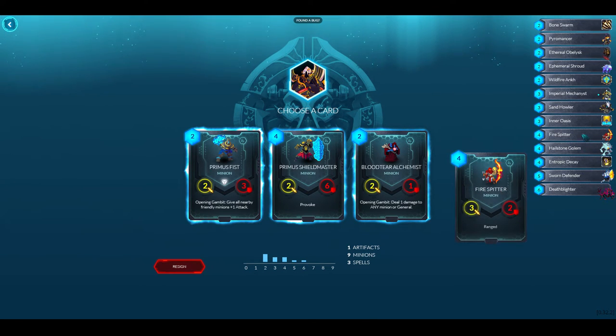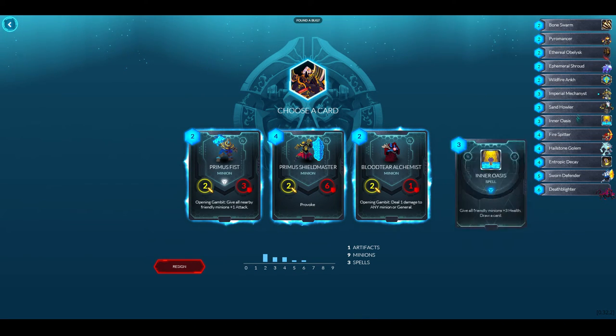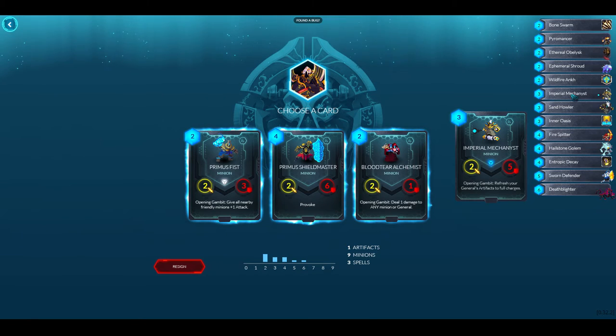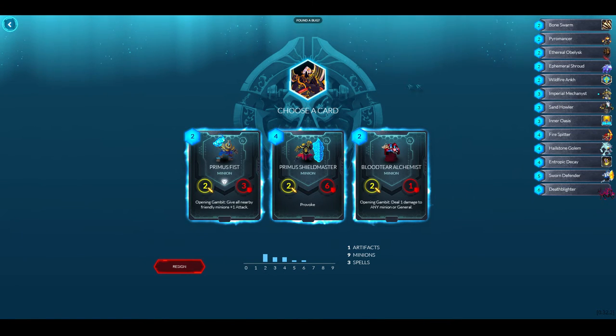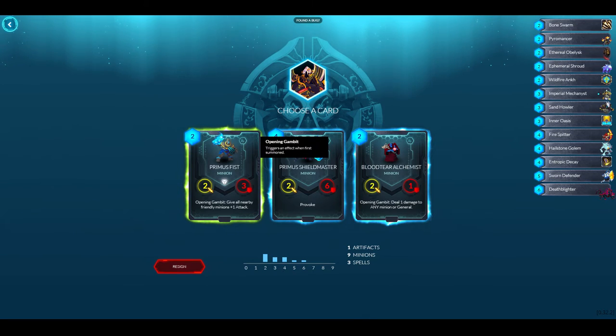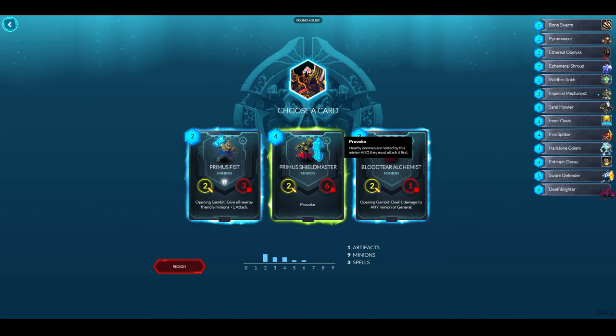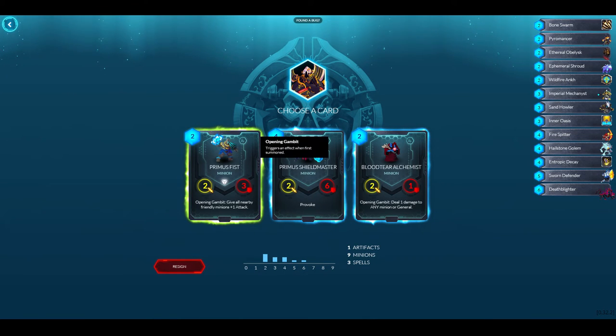So unlike Scrolls, I think in Gauntlet I have to play every card I draft — no dead cards. There's a four-drop with Provoke, a Bloodtear Alchemist that steals one damage, and a Primus Fist. I don't have any Provoke guys yet — but actually I'm just going to take the Primus Fist. Never mind, I'll take the Bloodtear Alchemist — I want ways to deal damage.